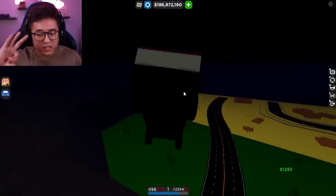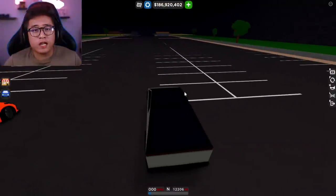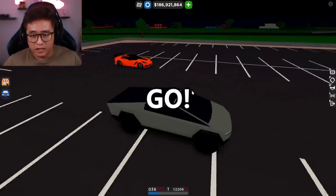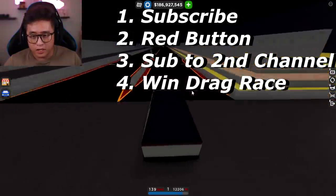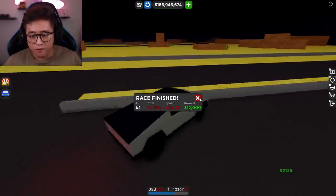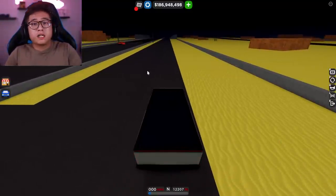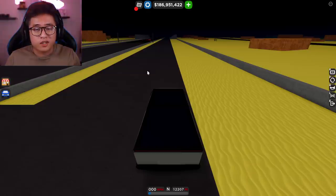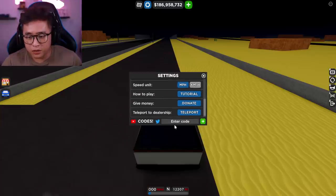Make sure you've done those three steps so far or it will not work. The next step, step four, is you have to go all the way to the drag race and actually get first place — this is very crucial. Hopefully I get first place right here; I'm using the Cybertruck. There we go — got first place! If you don't do all of those steps, subscribe to my channel, go to the ATM, subscribe to my Pet Simulator X channel, and win first place, you're not going to be able to get the shopping cart.